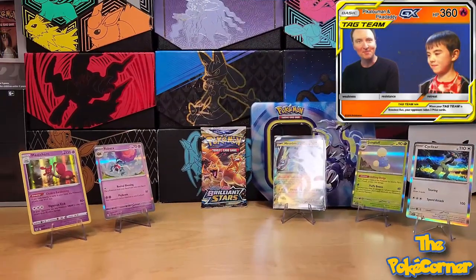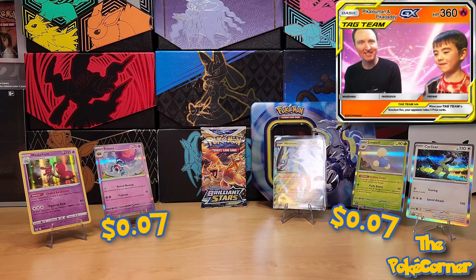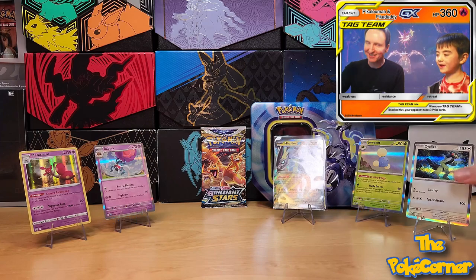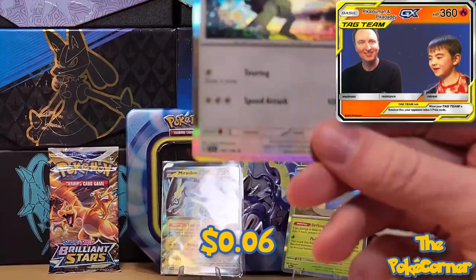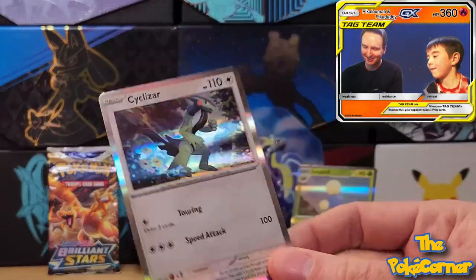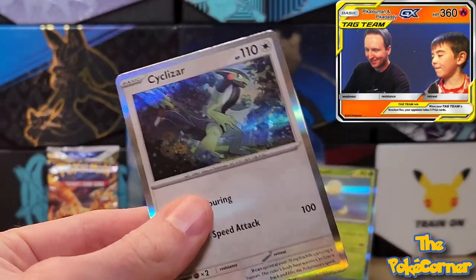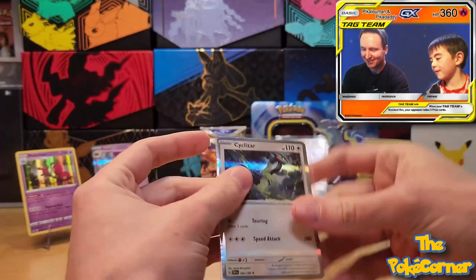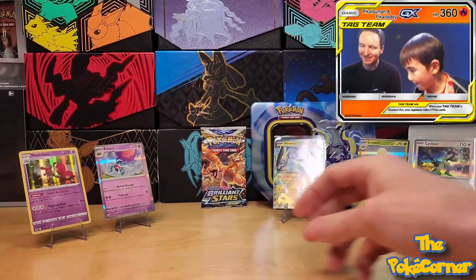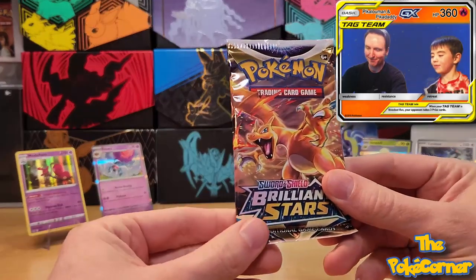Both of our Paldea Evolved holos were seven cents, but Cyclizar swooped in to take the win at six cents — my Scarlet and Violet base set holo. I knew you had it in you! I'm going to sleeve this up because that's my winning card. At six cents, Cyclizar Scarlet Violet base — so I get the honors of opening up this Brilliant Stars pack.